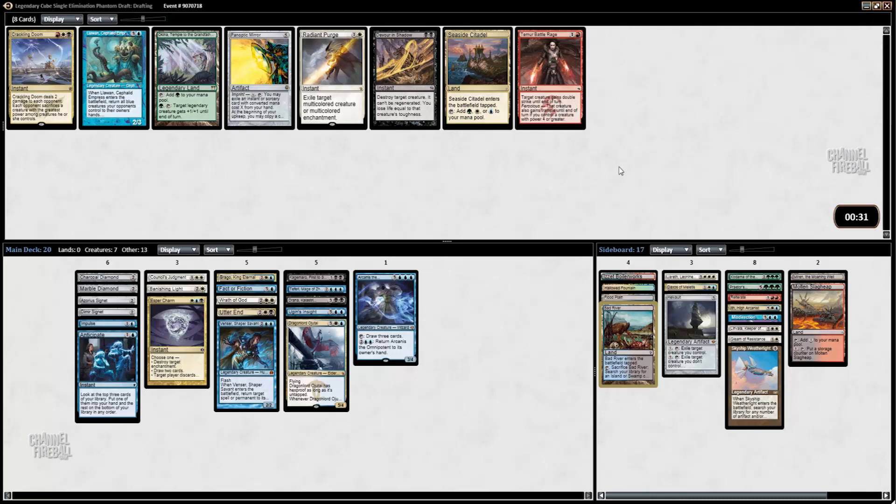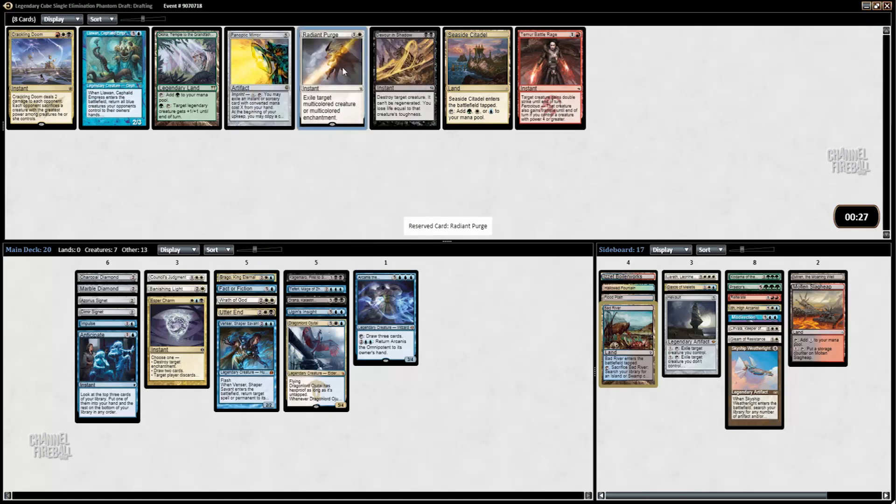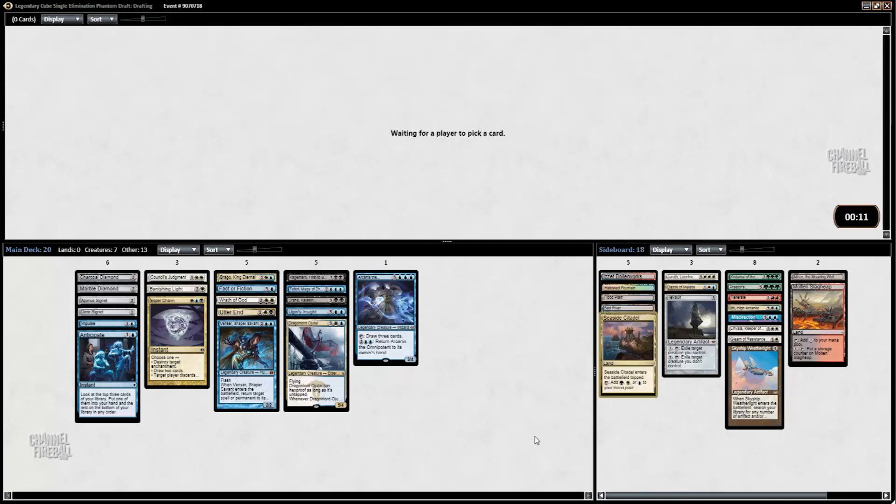There's a Seaside Citadel which is great, but I've found that Radiant Purge is quite good in this format. Actually, I need to start taking mana fixing. I'm only doing this because I think we have enough removal — Banishing Light, Councillor's Judgment, Utter End, Wrath of God, Kagamaro, Drana.